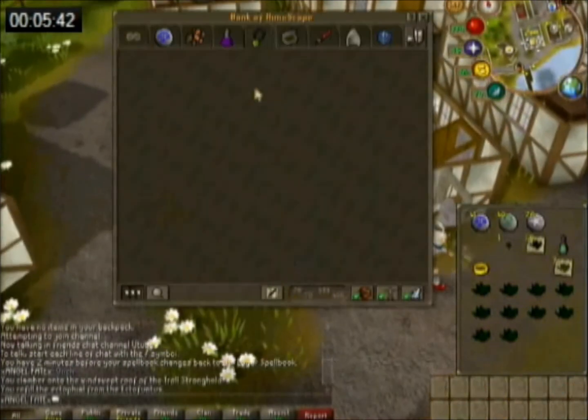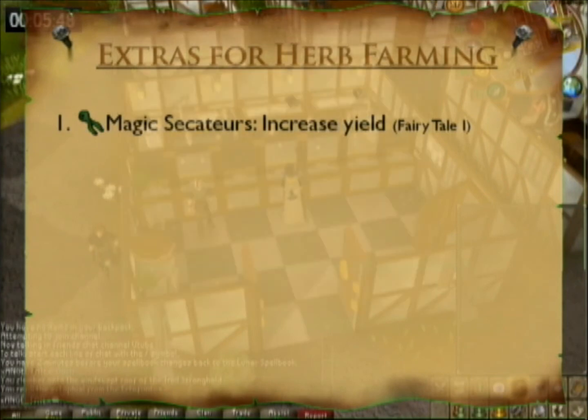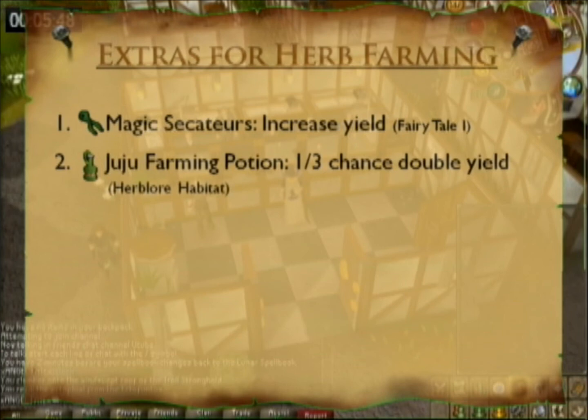Let me give you some last tips before I go. Every good farmer will have magic secateurs, so go get them if you don't. If you have time for Herblore Habitat, the Juju farming potion has really good reviews — it really does increase your harvest a lot and it stacks with the magic secateurs. Only on the Lunar spellbook can you farm fast enough to use the potion effectively; only one dose will do.